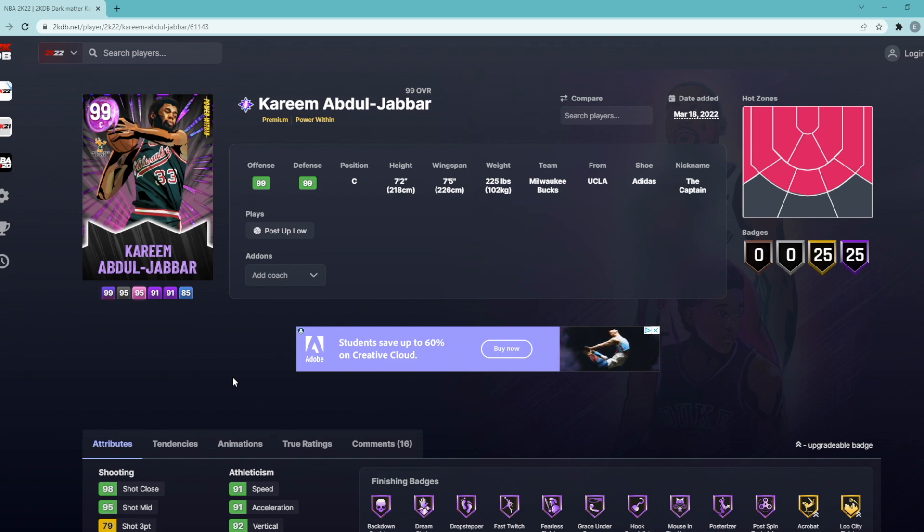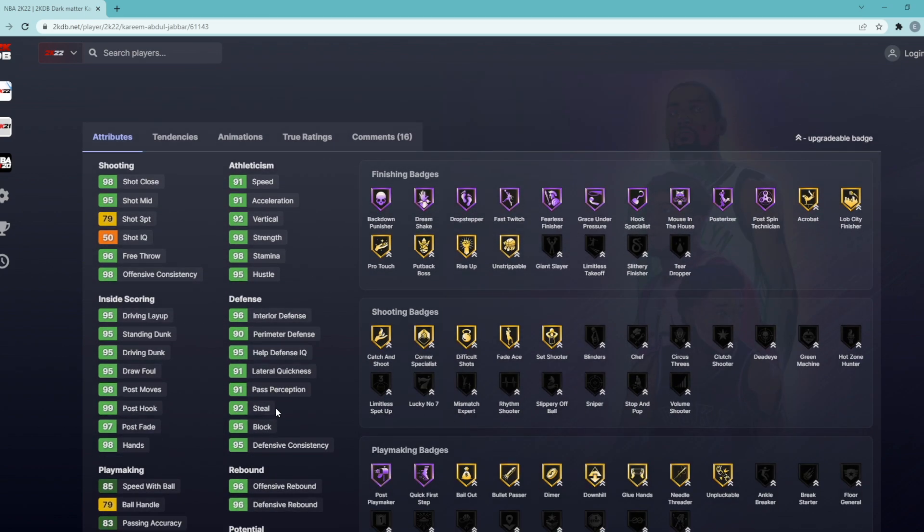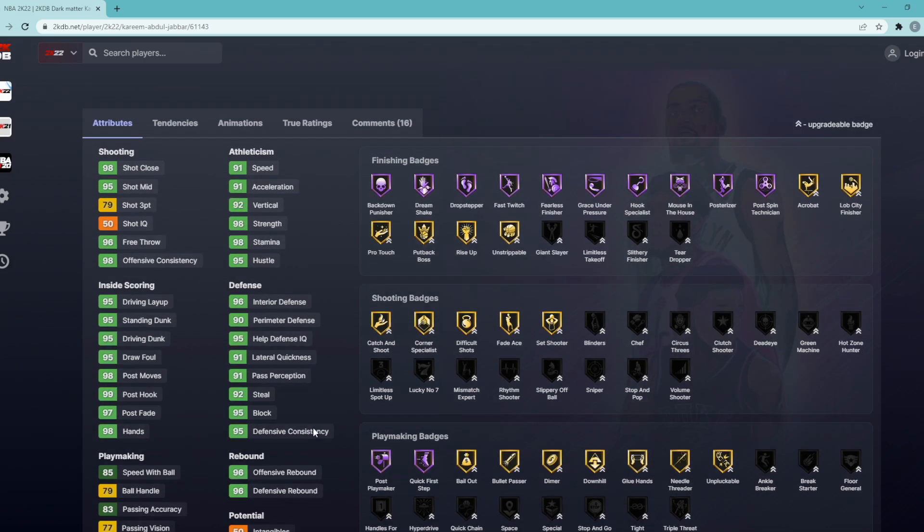Let me know in the comment section what badges you would also give him. Now looking at his stats, we can see he's really good on defense — 95 block, 92 steal, 90 perimeter, and 96 interior. He's a decently fast center, has really good driving dunk, really good standing dunk, and is a great rebounder.